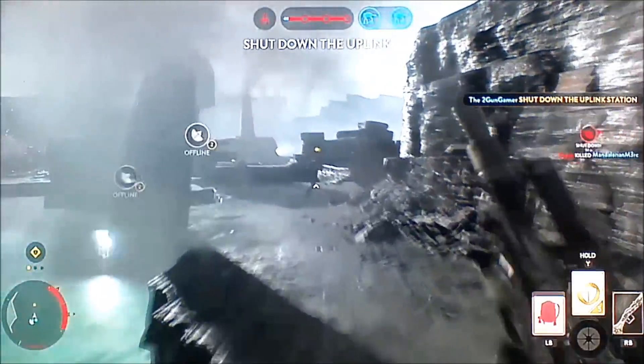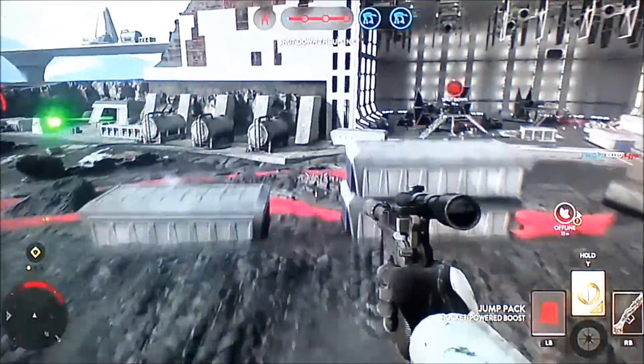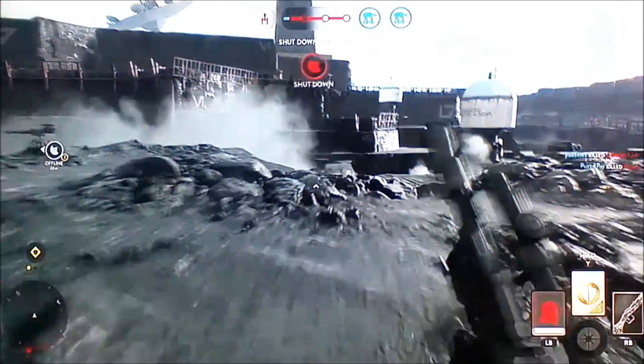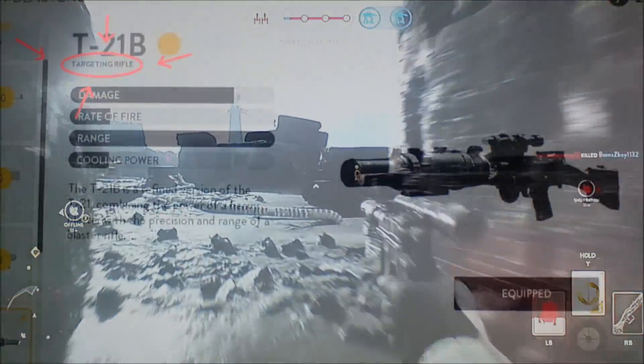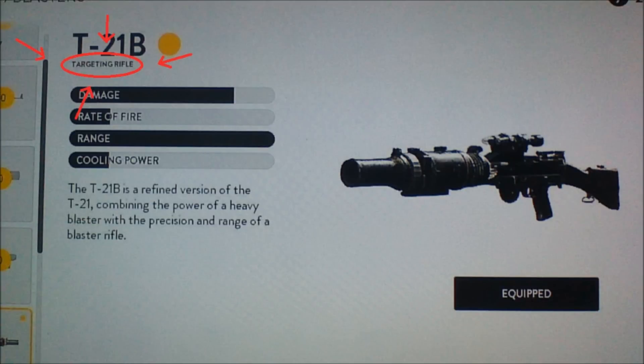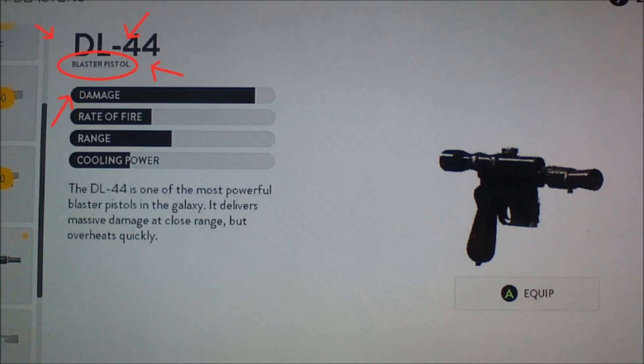In case you don't know what a blaster pistol or targeting rifle is and can't tell if a gun is one of those two things, I'll bring up these images on screen. As you can see circled in red, underneath the title of the gun it will say whatever it is — blaster pistol, targeting rifle, etc.